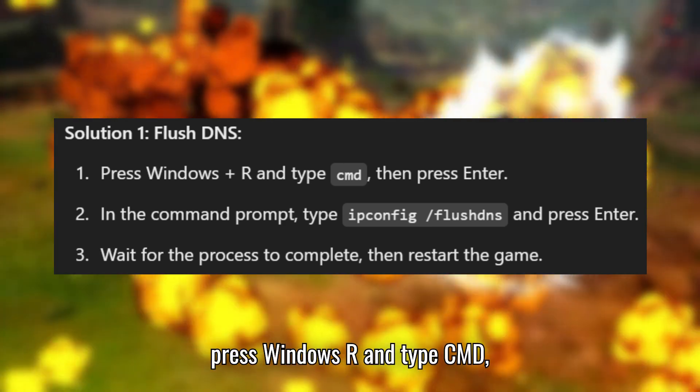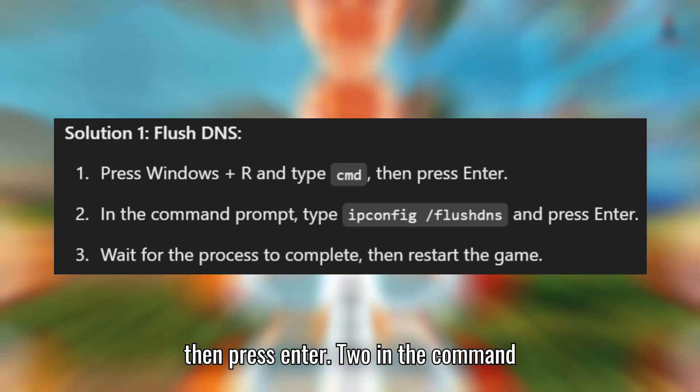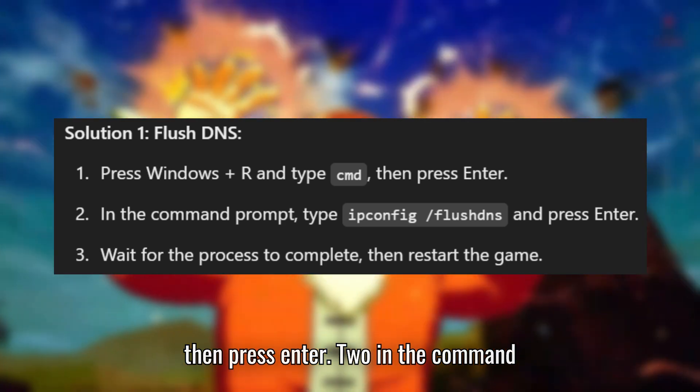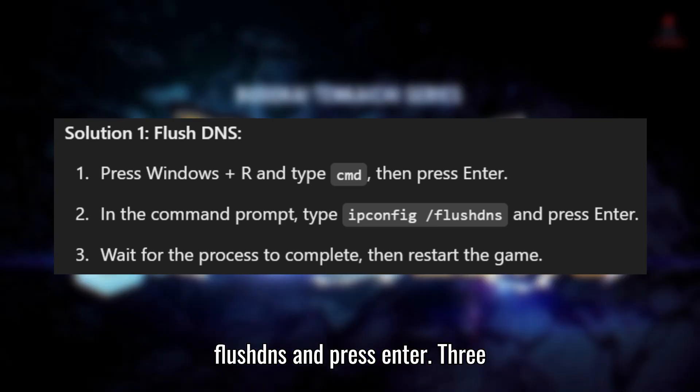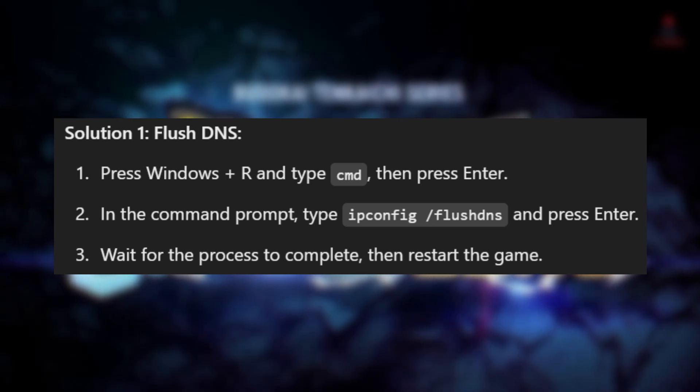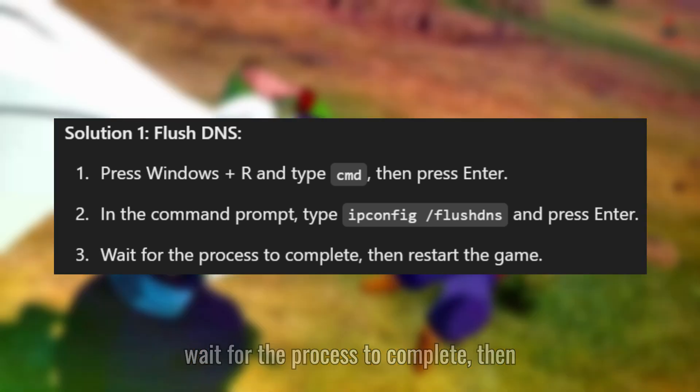Press Windows plus R and type CMD, then press Enter. In the command prompt, type ipconfig /flushdns and press Enter. Wait for the process to complete, then restart the game.